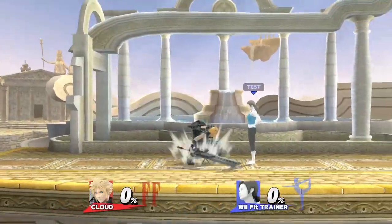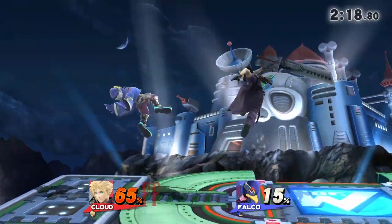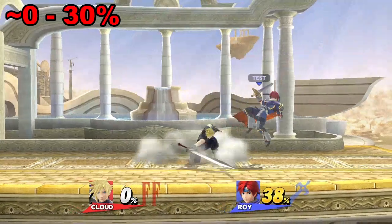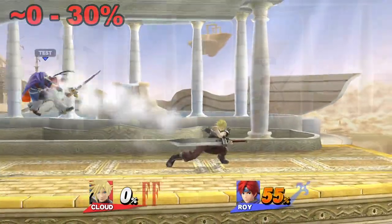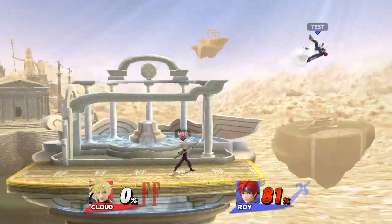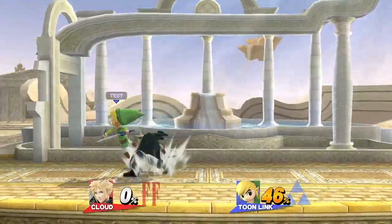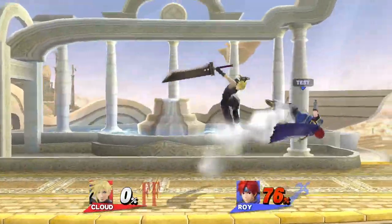In terms of approaches, one of Cloud's best aerial approaches is neutral air, mainly because it outranges a lot of other moves. If you manage to catch the opponent with a close-up following neutral air between about 0-30%, you can catch them with a dash grab or a down smash. At percents a bit higher, a dash attack. Between about 30-50%, if you land a short hop neutral air while moving forward, you can combo into up tilt strings. At 40-70%, jabs or dash attacks.